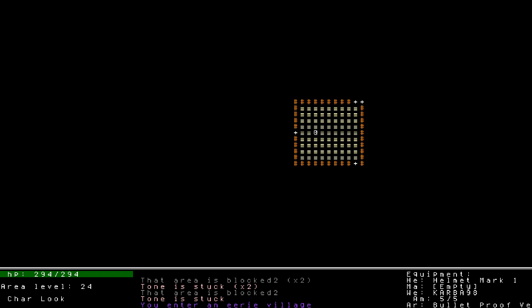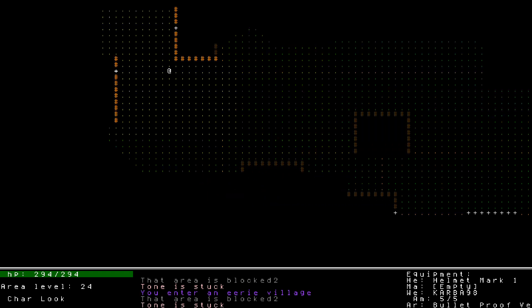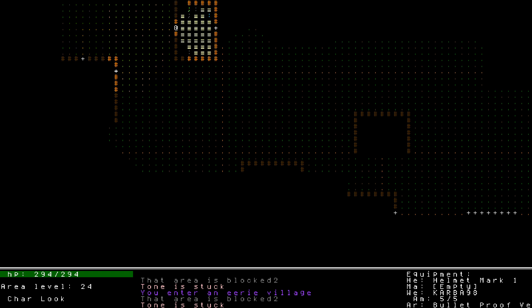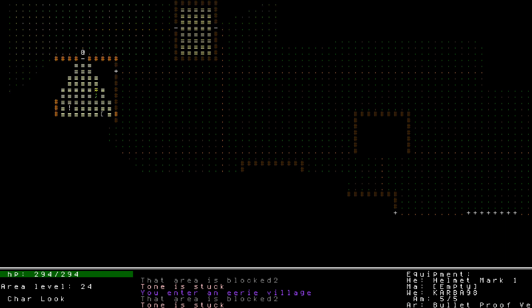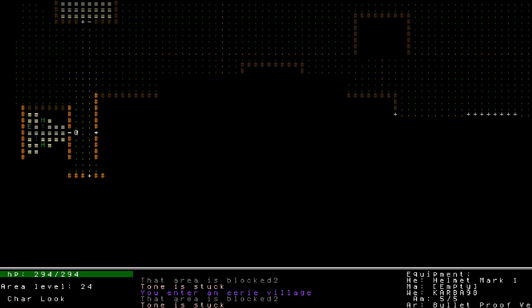If I weren't recording a let's play style thing I'd probably full clear. But for the sake of showcasing more of the game, we're going to start skipping some of the stuff that's not necessary and move forward. Another village level here. That door sound effect is great - combined with the eerie village description, I would describe this background music as eerie. It's a very tense, slow door-opening sound, and there could be danger on the other side. I love it.